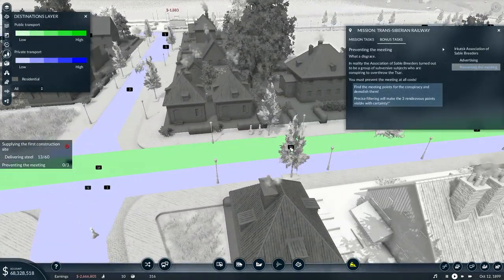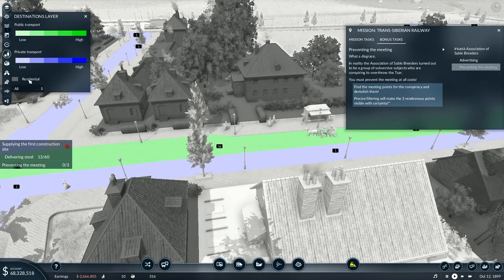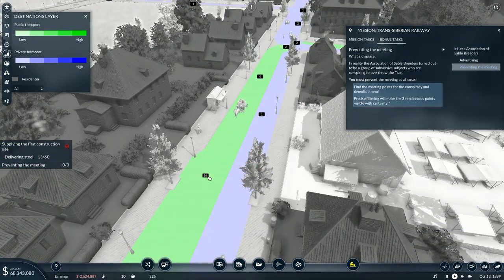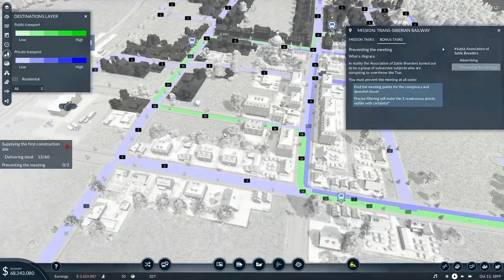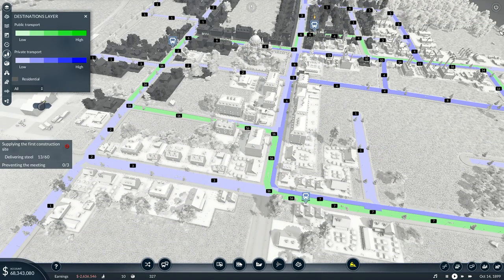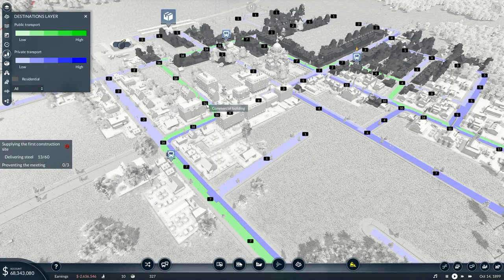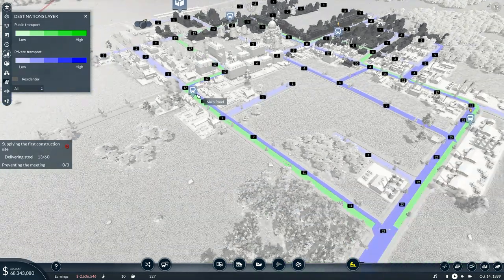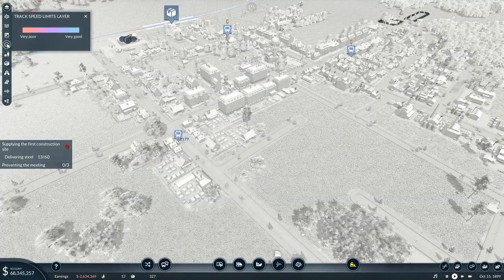There's a destinations layer here! So what's this - private transport, residential. There are 16 destinations right there. I see - that's the destinations coming off of this precise filtering, and those are the ones coming off of this route here and off the main road.